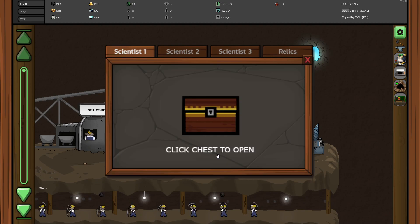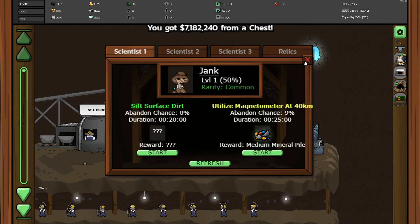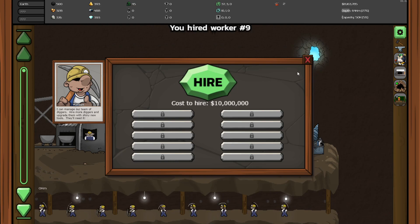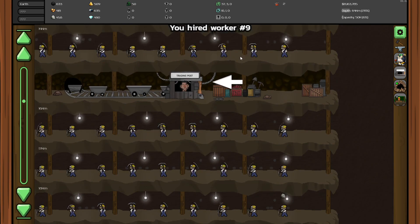What is this? We collected a thing. We got seven million from that, which I'm pretty sure is a quest. No, ten million is a quest. But that means we can hire more staff, which is very good. We've almost maxed out the amount of staff we have.